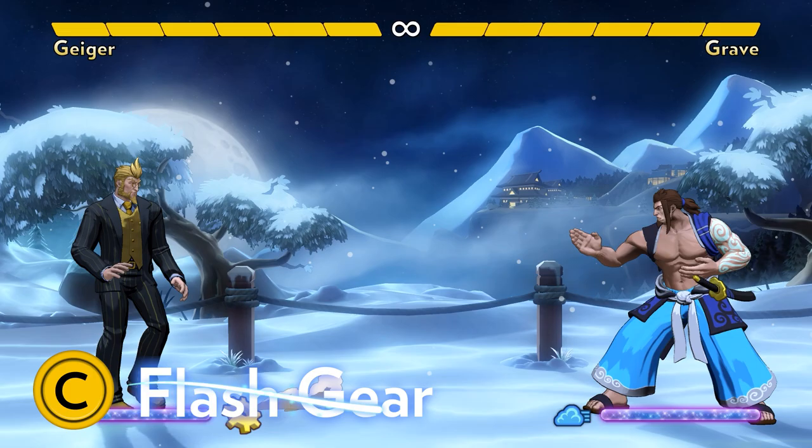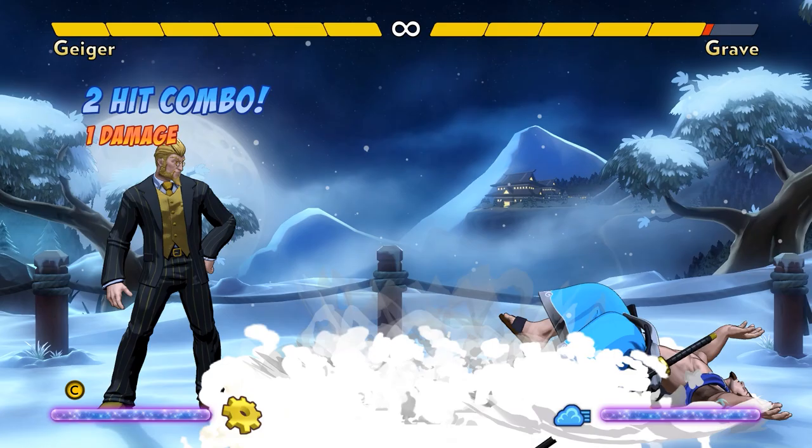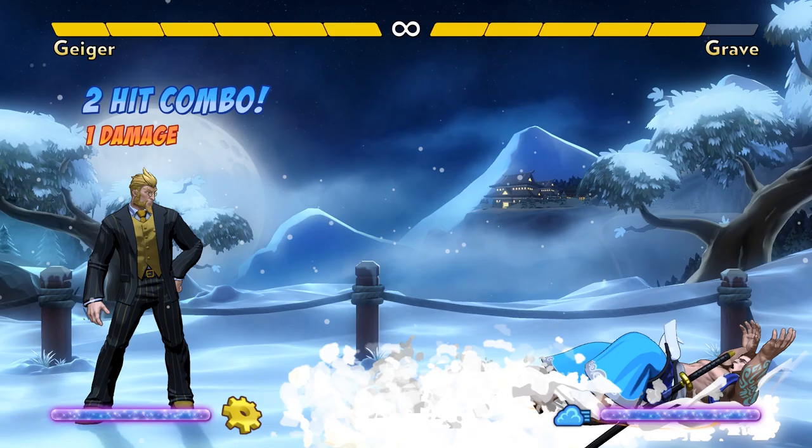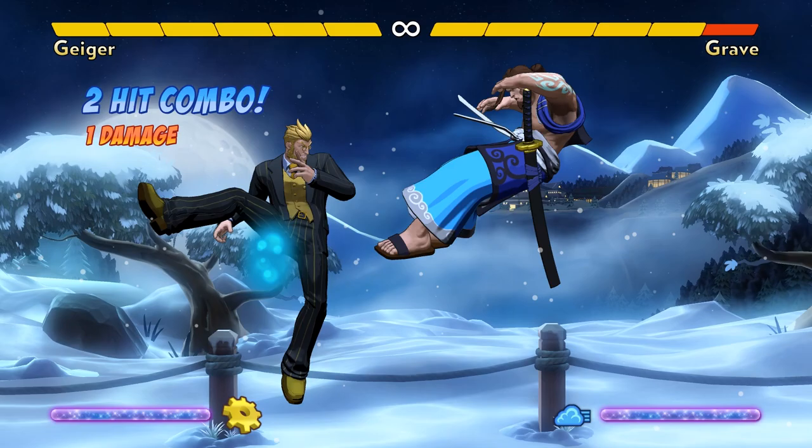Geiger's other ground special is Flash Gear with the C button. This is an invulnerable attack, and it's one of the best reversals in the game that doesn't cost Super Meter. He can use it to hit jumpers or simply blow through attacks on the ground. Only the start of it is invulnerable, so try to do it late against jumpers. Your gear recovers quickly enough that you can sometimes throw a Time Spiral, then Flash Gear the opponent as they jump over it.